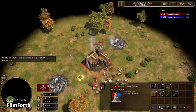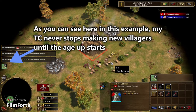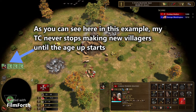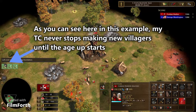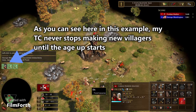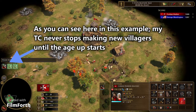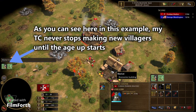On the note of training villagers quickly, tip two is to never have your own town center be doing nothing. This is called an idle TC, and it's something you should avoid or aim to minimize as much as possible. You should be aiming to make new settlers at all times to boost your economy, and keep doing this right up until you've maxed out your settlers and the game won't let you make any more. And if you aren't training villagers or settlers, then you should be aging up to the next age.